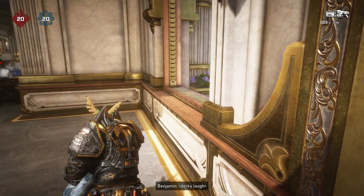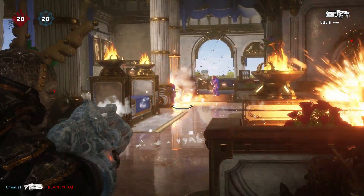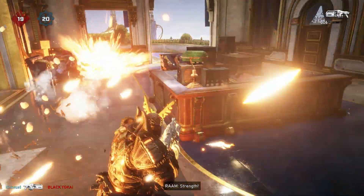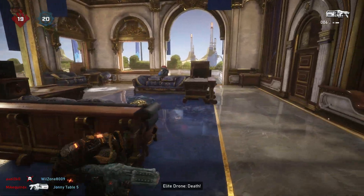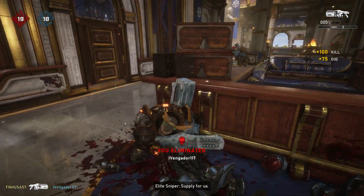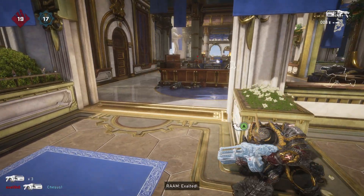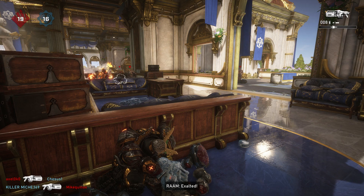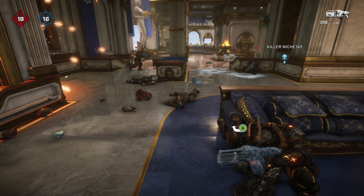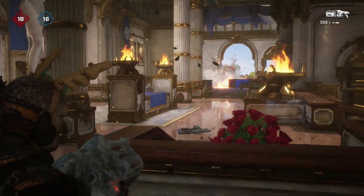It does appear you can melee in this — if you melee a target while you have the Snowshot out, that actually counts. There are also assassinations like vaulting over a wall or pulling an enemy over a wall, but those do not count. However, meleeeing and then letting one of your allies take the kill with the Snowshot does seem to work.